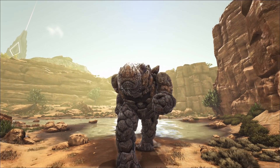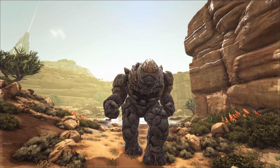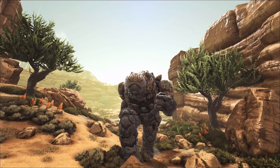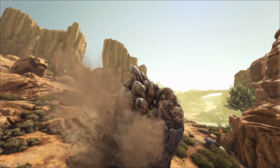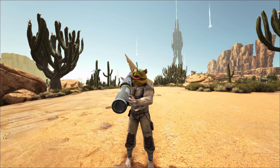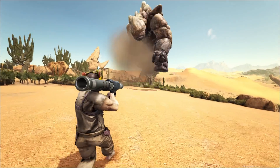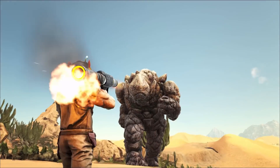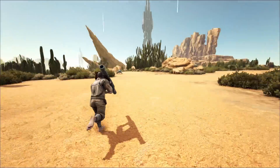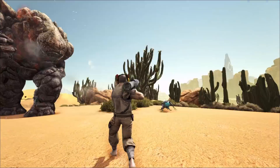Alright, so in at number 4 we're going to go for the Rock Elemental. The reason this is one of the hardest creatures to tame is kind of the resources you need. The way to knock it out is by shooting rockets or cannonballs into its head until it passes out. The best way to do it is build a trap around it using metal — which can be quite expensive. You then need a cannon or a rocket launcher and shoot it in its face; it has to be in the face. You need to be quite high level to get all the materials ready. Once it's down, I'd definitely only recommend giving it mantis kibble because otherwise it's going to take forever.